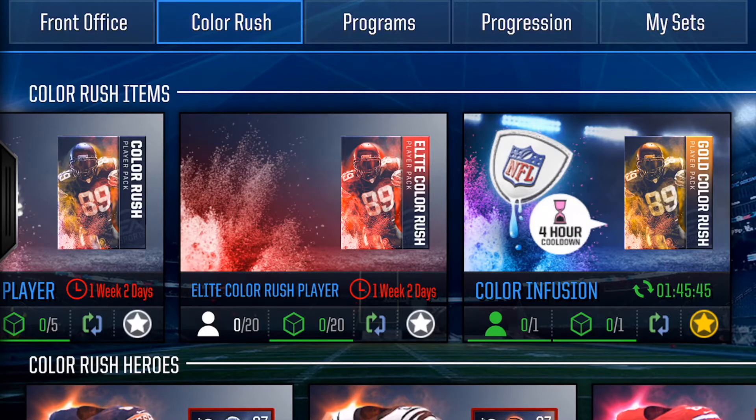If you have 20 blue and four purple and you're going for Xavier Rhodes, you might be better off going for a blue player at that point and then going for Xavier Rhodes later — save those four and allow them to accumulate. Or if you're the kind of person who likes to just save up, then just save up that way.